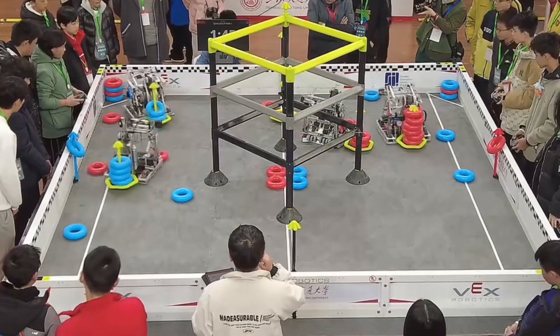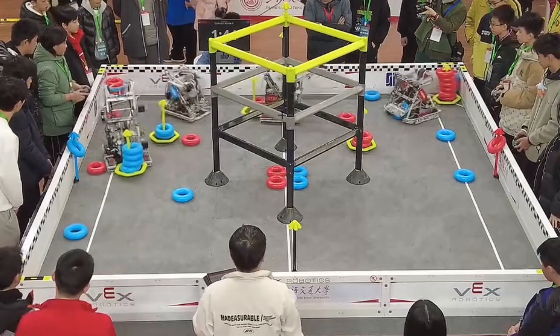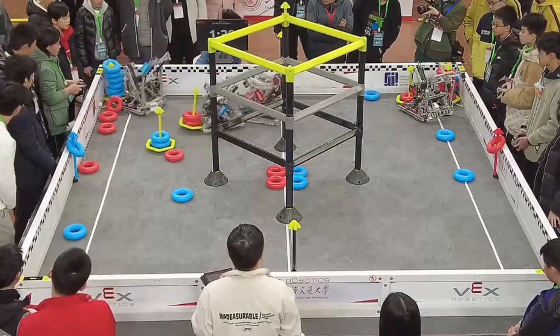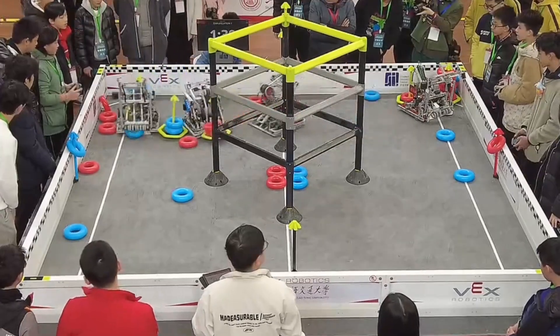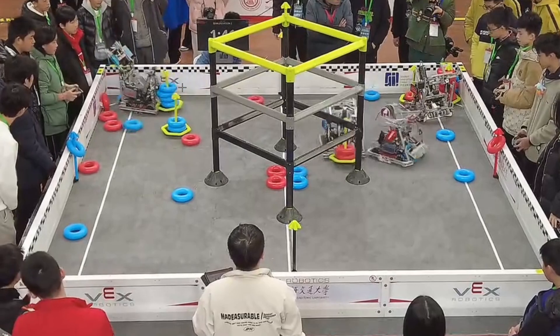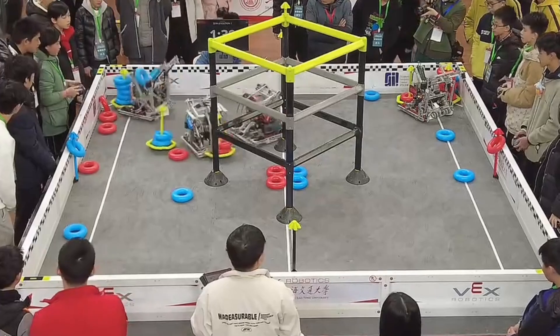What should have happened is that red should have taken that goal and defended the choke point right there, so their teammate could have gotten the next goal for free. And you can see this happen with the blue alliance — blue actually defends that choke point from red, which gives blue time to take that third goal. After red fails to take their first goal, they have to go try to steal, but blue is already clearing the corner and protecting that choke point well.